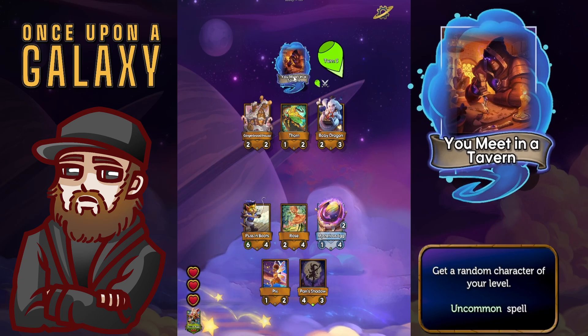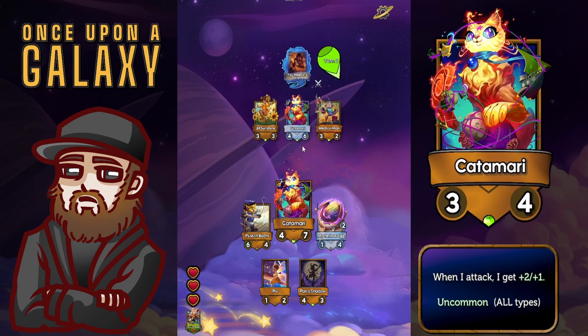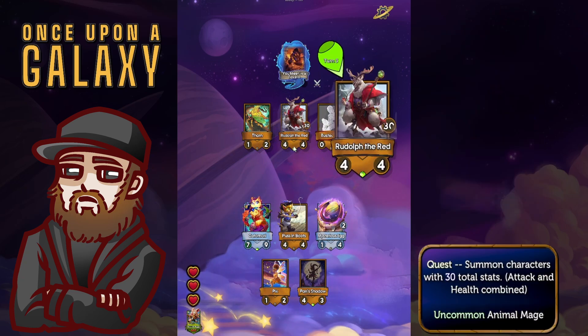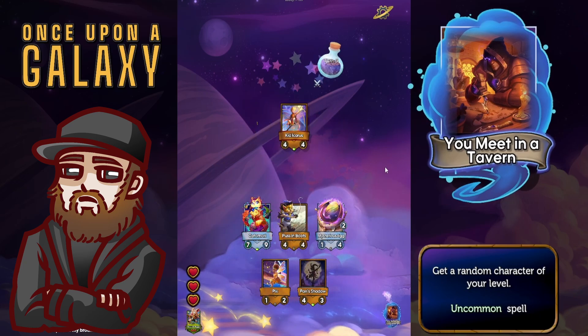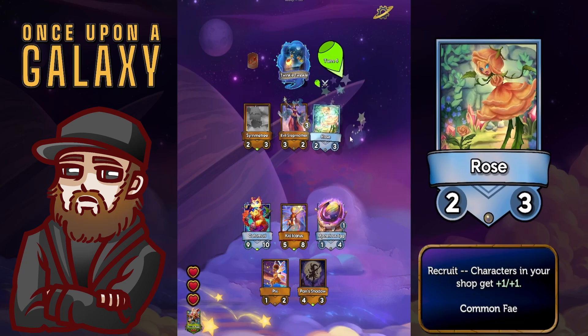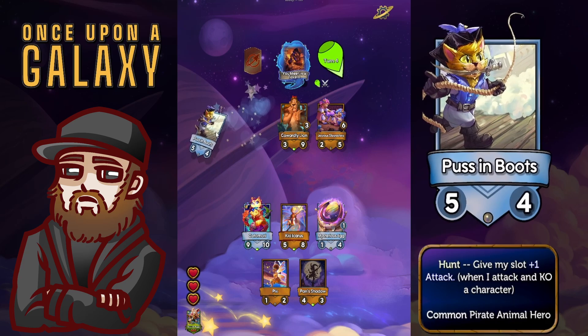I think a picks makes you pretty strong for the first few turns. I'm going to go with a meet in a tavern over anything in the shop. We get a katamari and we're going to immediately silver that katamari. I do like mecha man quite a bit — the uncommon supports are not bad either. Once again I think we're just going to go for a random character instead of what's in the shop, and we get a kid icarus which is pretty good if you can get it golden, because you get a treasure from it.